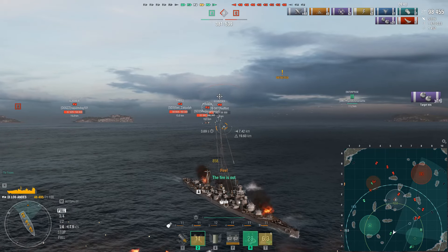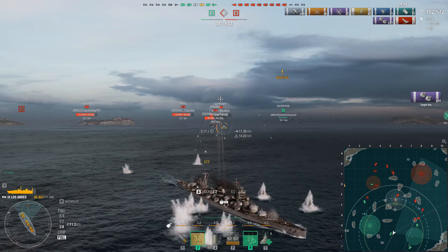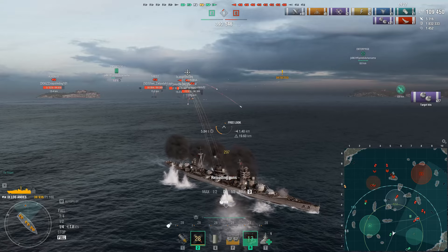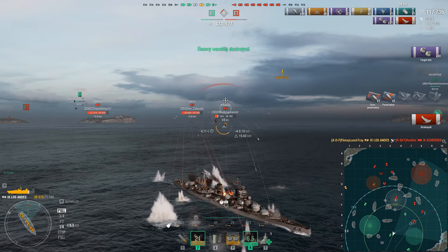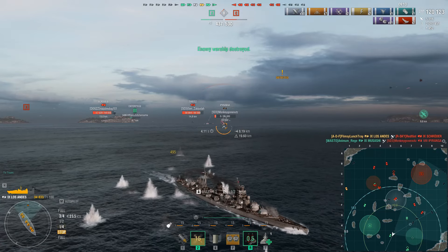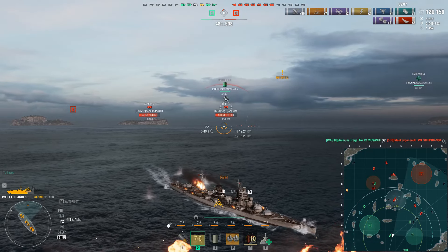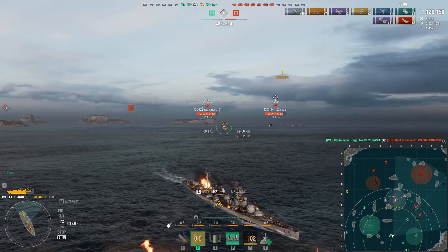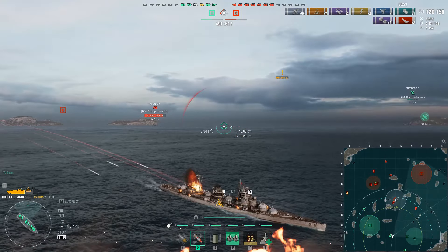We take two fires, so we're going to utilize our damage control party. Having the damage control party mod one means our action time has gone from 20 to 28 seconds — a lot more helpful in managing our health. I'm going to focus the Schroeder and get rid of him. Anything I can do to kill low hit-point targets is going to help me long term. I don't want to be too idle in one position. The rudder shift is helping us — when I accelerate I'm not going in a straight line; I'm wiggling and moving in various ways.